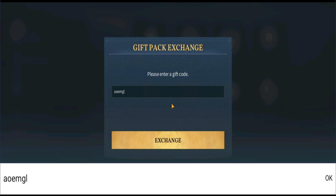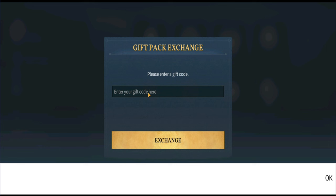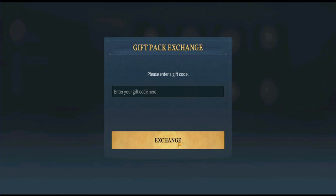The second code is going to be 'aoemgl', just like shown on screen. Exchange successfully. The next one is going to be 'aoemkr1017'. Let's exchange that one.